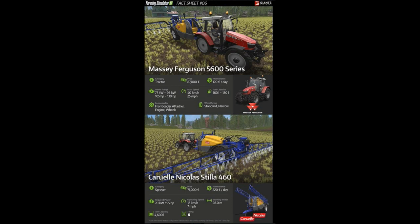Down here — excuse me for the mispronunciation — but is this the Kverneland Nicola Stila 460? This is a sprayer with a really wide working width: 28 meters, to cover those huge fields. Maintenance is 220 euros a day. Required power is at least 70 kilowatts and 95 horsepower, so the MF 5600 series would be perfect for this. Operating speed is 12 kilometers or 7 miles per hour. You can fill it with about 4,600 liters of fertilizer.